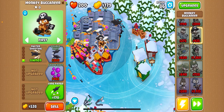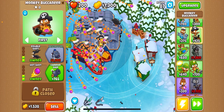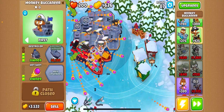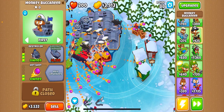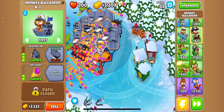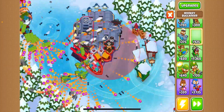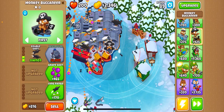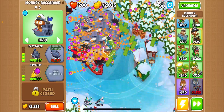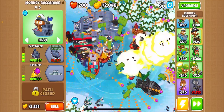It starts off really small so you see how much space we have. I gotta get so much more - everything is so cheap. We're just not making a lot of money though - actually yes we are. Who needs banana farms when you have Monkey Buccaneers? You see that guys? This is just perfect - it starts off small and then turns into a big adult aircraft carrier. Around round 90, come on guys, this is going to be so easy!